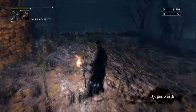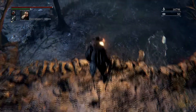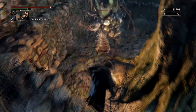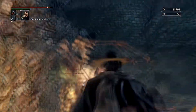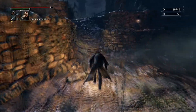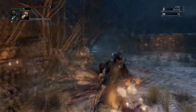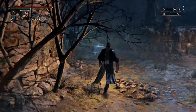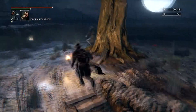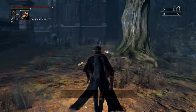There are a few annoying enemies here — ones that inflict frenzy if they jump on you. There's only one enemy between the last lantern. Are these guys weak to bolt at all? That's a grab there, I believe — they are quite weak. I actually had enough to max out the amount of blood vials and quicksilver bullets. Up here I believe there's a brain sucker — they get absolutely destroyed by bolt or fire at this stage.